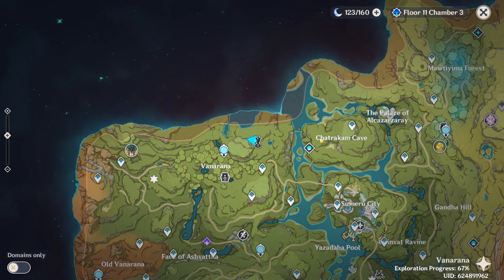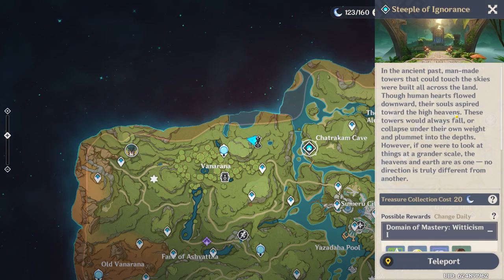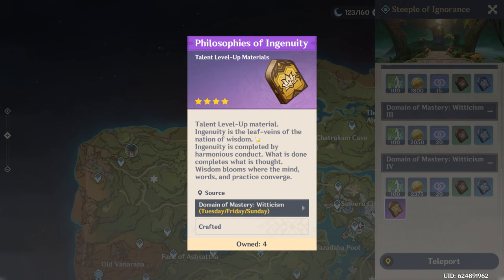Next up, for Dory's talent materials, you're going to want to come to the Steeple of Ignorance on a Tuesday, a Friday, or a Sunday to grind the Velocities of Ingenuity.